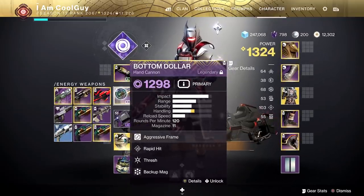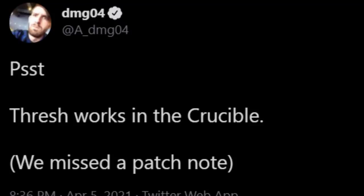I picked this one — Rapid Hit Thresh — and after I looked at the gameplay I thought, well, that was pretty fast. Long story short, DMG sent this out: yes, it works in PvP now.